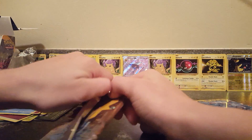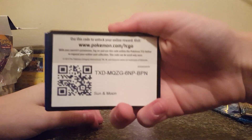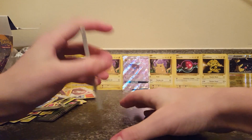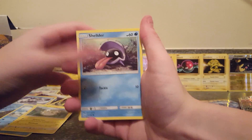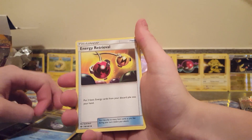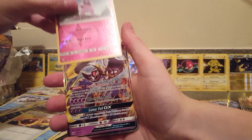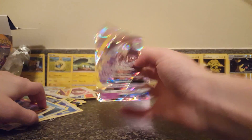Here we go with our second to last pack. There's your code. Popplio, Togedemaru, Shellder, Makuhita, Fearow, Energy, Alolan Raticate, Wishiwashi, Energy Retrieval, Granbull, Reverse Holo. And our rare is a Lunala GX. There we go.